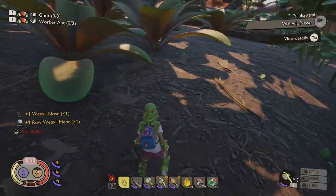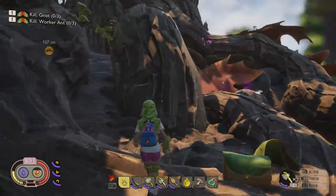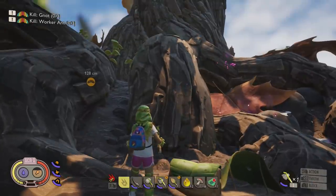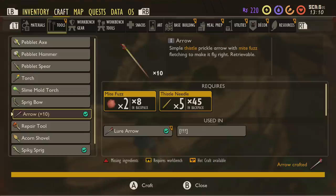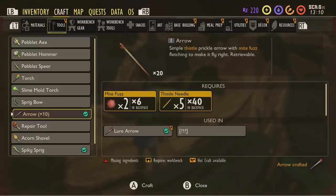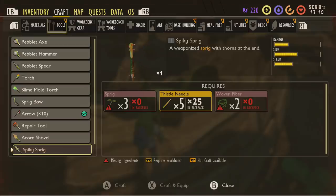We got a weevil nose! Now we can think about trying to get a mask. It's a pretty safe area despite the nearby spiders. Now we've got our thistles, we can start making our bow. I'm going to make some arrows since I've got plenty of gnat fuzz in my backpack — I've got 40 arrows now. Don't forget to make your spiky sprig: three sprigs, five needles, and two woven fiber. It's one of the best weapons against smaller creatures like ants.